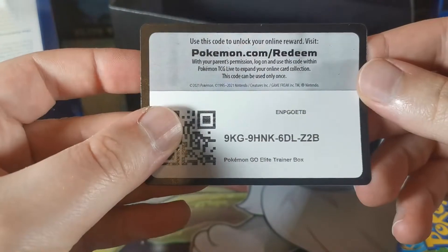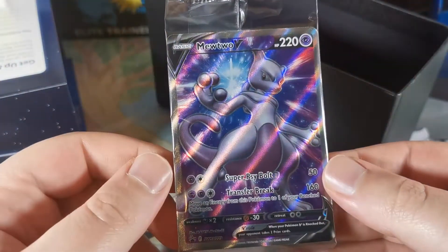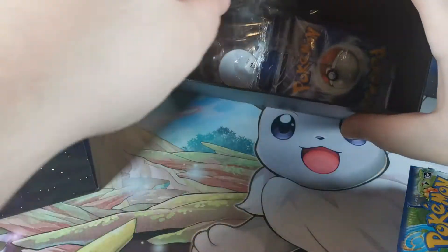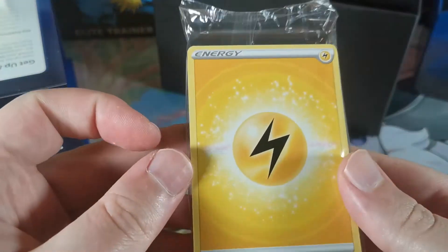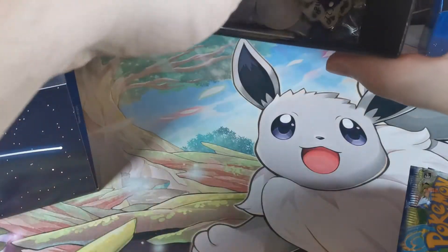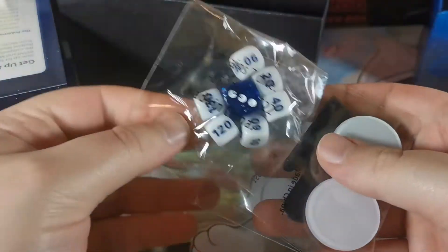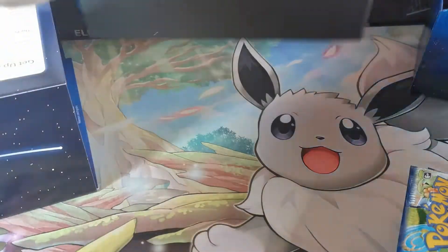Of course there's a code card for you. Beautiful new full art trainer card. The energy cards we all know and love, some dividers, and dice and tokens and all that stuff.